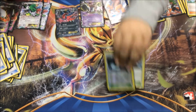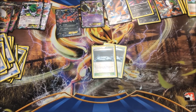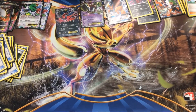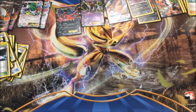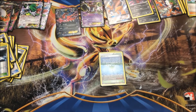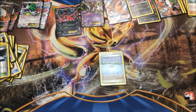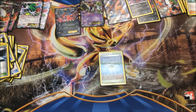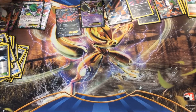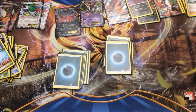I play two Silent Lab — that blocks basic abilities like Shaymin, Hoopa, Manaphy, etc. Not for your own, but for if I face Mega Gardevoir. I play one Parallel City so I can parallel myself to get rid of my Shaymin or Hoopa, or parallel the opponent in case I face Mega Rayquaza. And I play one Tord. That's my deck profile.